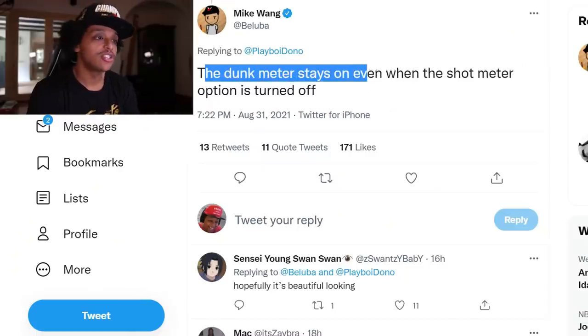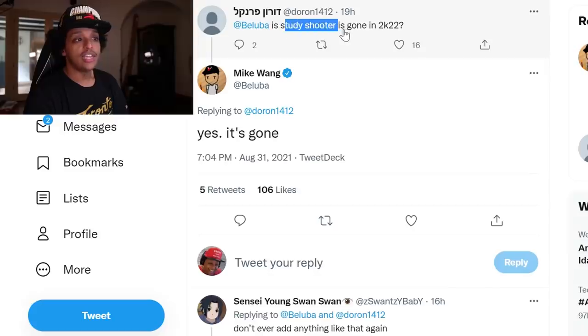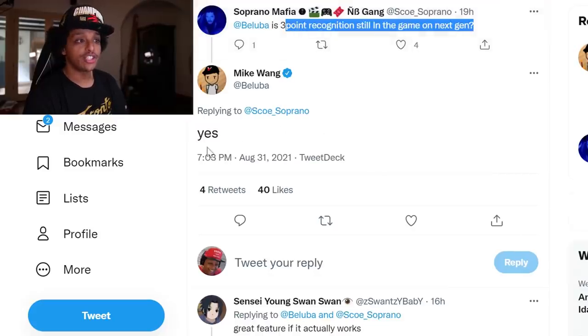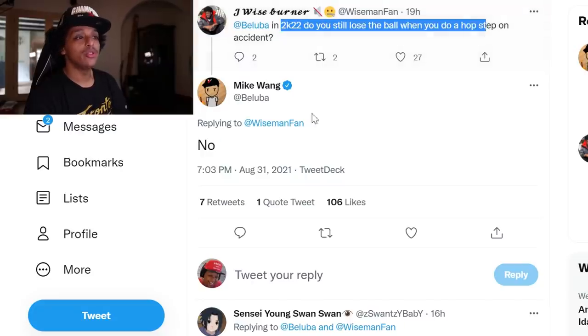Mike Wang clarifies that the dunk meter stays on even when the shot meter option is turned off, so you don't have a choice this year. It's also not that big of a deal — if y'all can't time a dunk with a massive window, I don't know what to tell you. He also clarifies that dunk landings are on both gens. The Steady Shooter badge has been removed. Three-point recognition is still in the game. You no longer lose the ball when you do a hop step by accident.